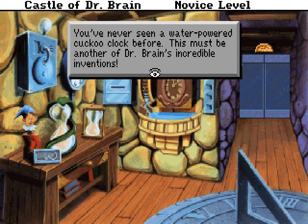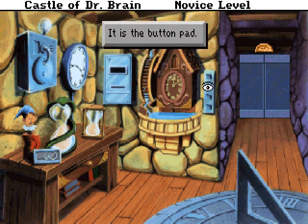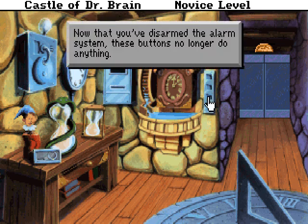This is a water-powered cuckoo clock. It must be another of Dr. Brain's incredible inventions. These are the four buttons that — oh, it won't even describe the buttons now. It just says this is the button pad and the buttons no longer do anything because we've disarmed the alarm.